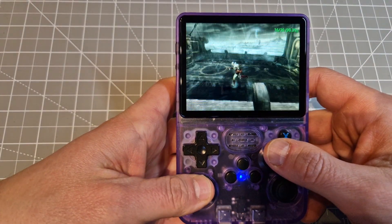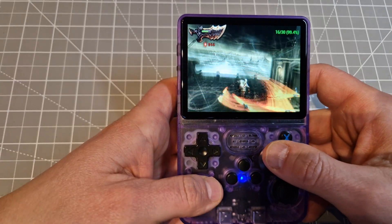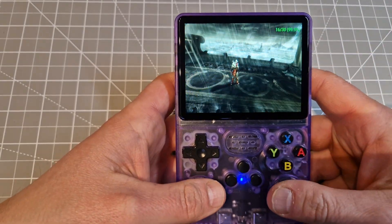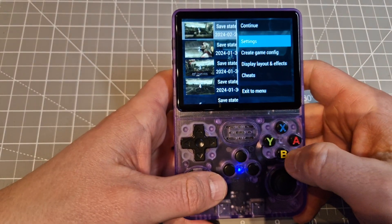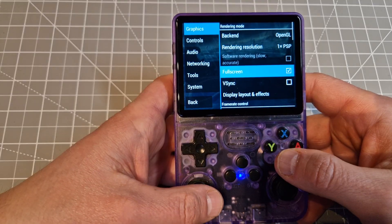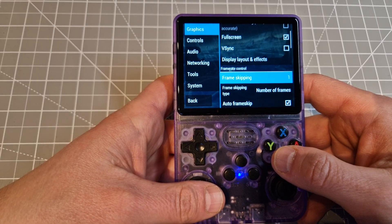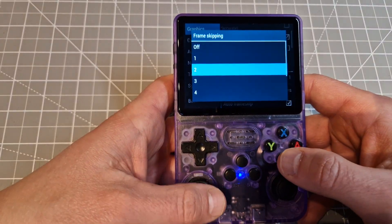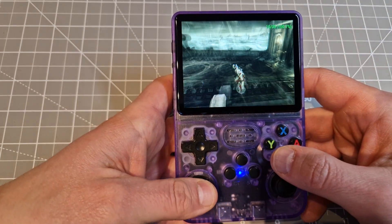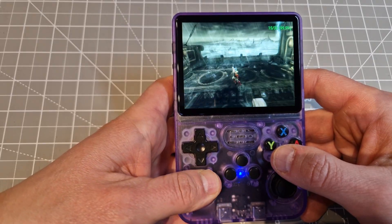Now you can see it's playable. Of course it's not going to be 30 FPS, but it's quite okay to play. If it's still choppy for you on a more demanding game, go back to settings and you can put the frame skip to times two or even times three. Some games work much better at times three. When I put times two, I get around 15-19 FPS, whereas with times one it was always just up to one.